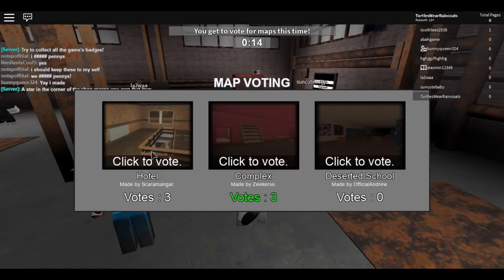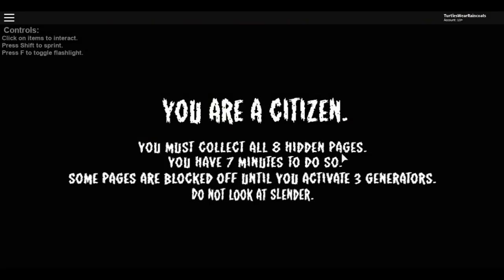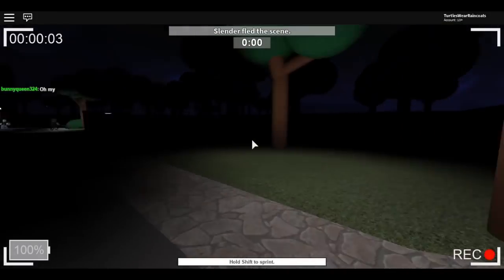Let's vote on this map — there we go, Hotel. Okay: you're a citizen, you must collect all eight hidden pages, you have seven minutes, and some pages are blocked off until you activate three generators. Do not look at Slender! So we have to activate three generators and we cannot look at Slender. Wait, this is in first person!